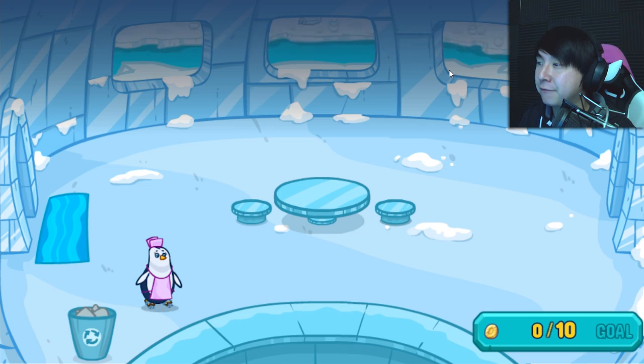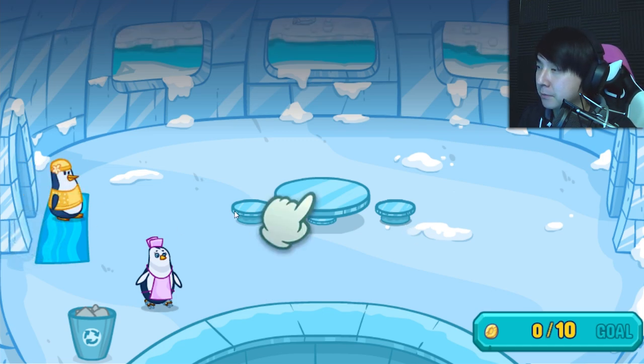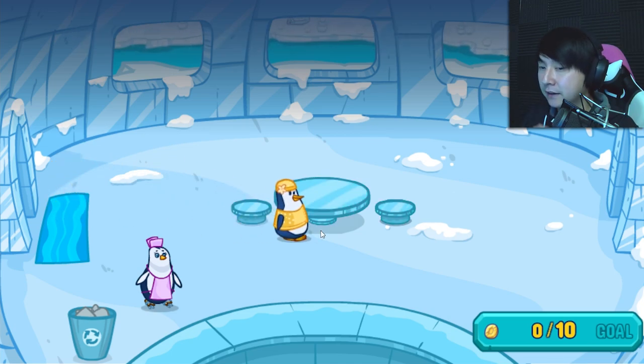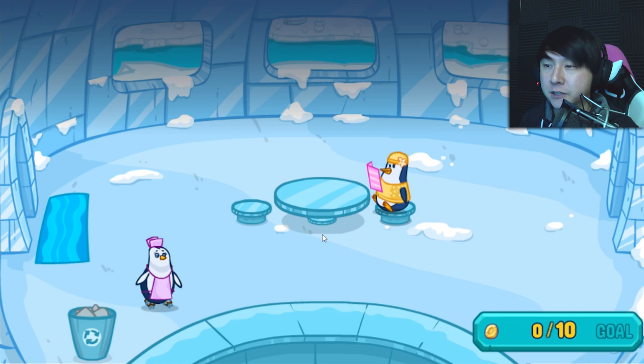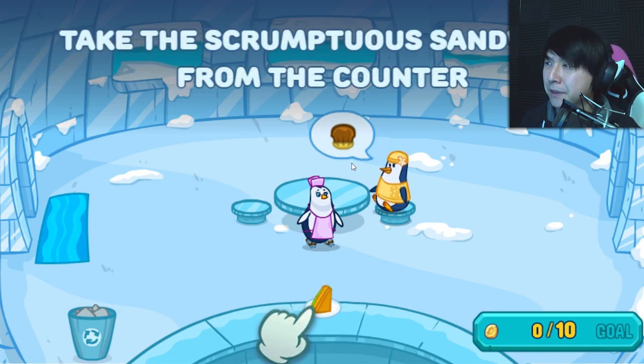Welcome to the Penguin Cafe! Select a happy customer — oh, hi there, happy customer. That's you. Select a nice, clean, free table — that's that one, that's for you, happy customer. All right, look over the menu. Welcome, welcome. Oh, if I click there, I came over and got their order. I just did that on accident, but they want... I don't even know what that is. It looks like a clam shell or something.